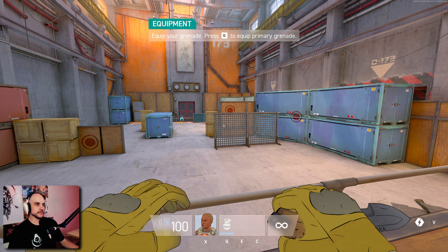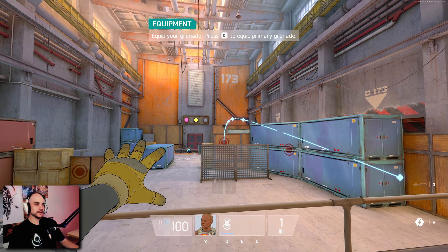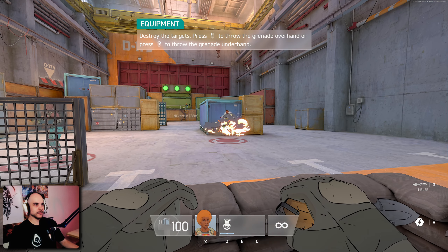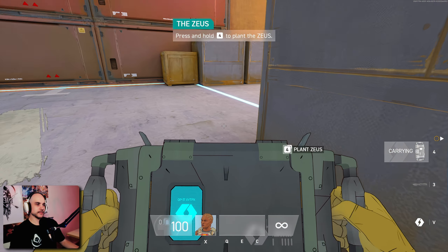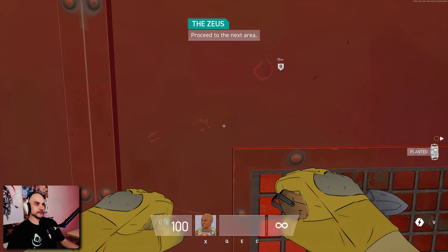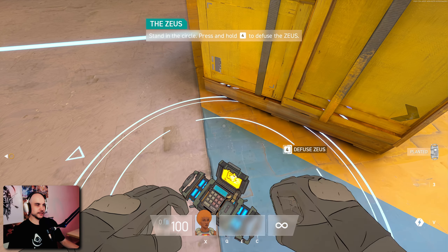That was really good. You might need to bounce your grenades to hit enemies behind cover. I like that you can see the throwing trajectory. So we got the Zeus — that's the bomb. Let's try planting the Zeus in the designated zone on site A. We got the bomb planted, so now we're gonna go defuse it. Is there like a midpoint on this? We just have to defuse it.